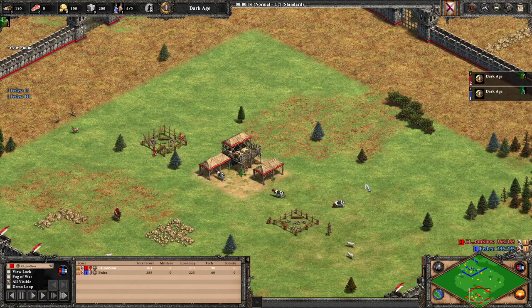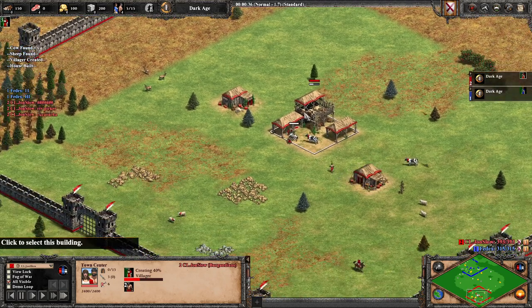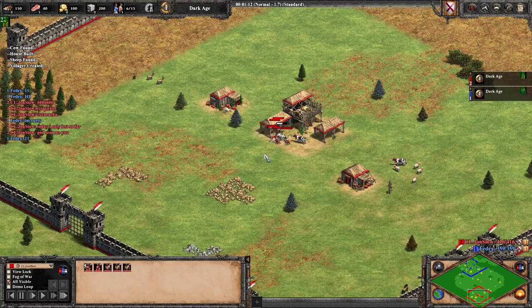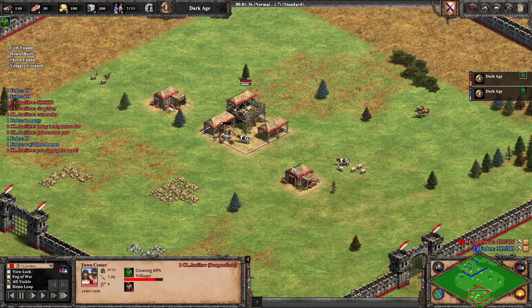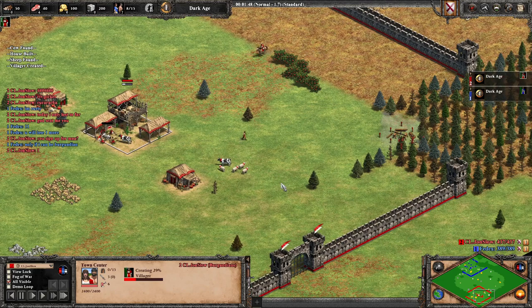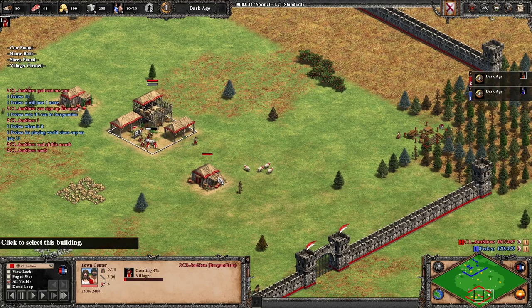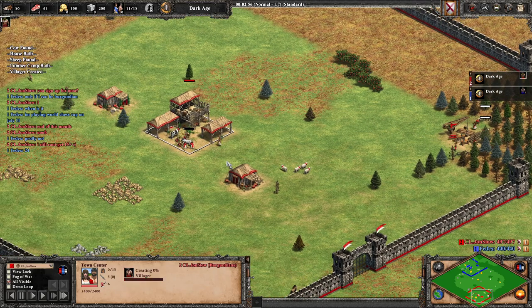I'll be playing against FedEx known as Albukaracha, and he actually picked the same civ, so we are playing a Burgundian mirror. The build order is like most civs on arena — we start with vills on food. The key difference for the Burgundians is that they can get economy upgrades one age earlier, so I can get double wheelbarrow and horse collar in the dark age. You really want to do that on arena or even on all maps, because it's cheaper and it gives you a huge economy boost.